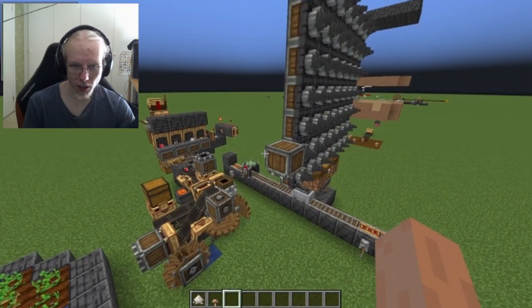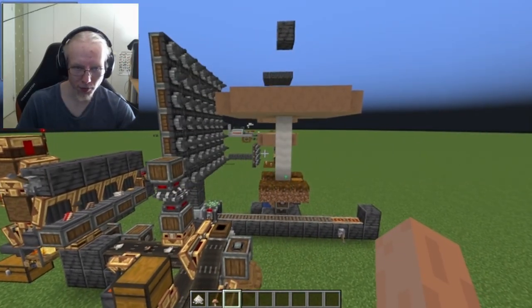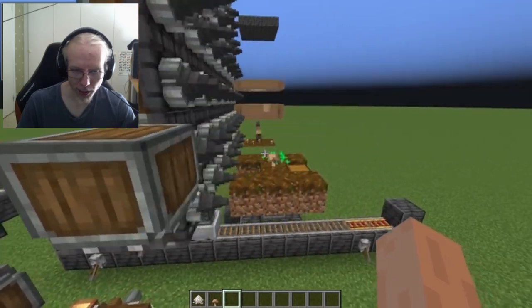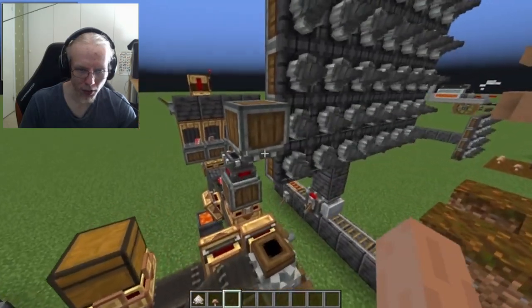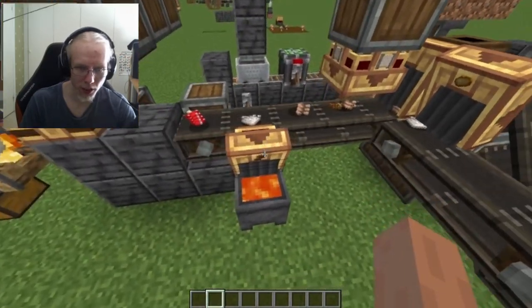It will harvest all of the mushrooms on the side with these plows that grow, and it will create a mushroom. It automatically replaces the mushroom, and the bone meal gets automatically dispensed making the mushroom grow every once in a while. All of the drops will then be input into the system, and all of the straw you get from milling the rice will be discarded.